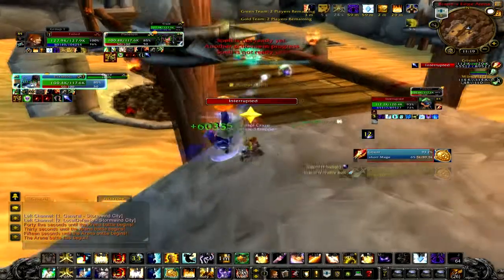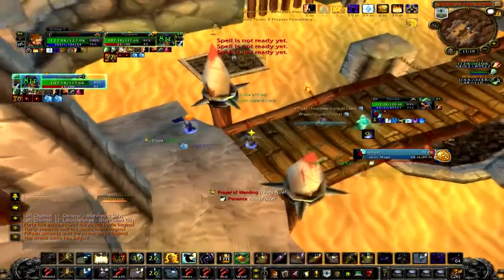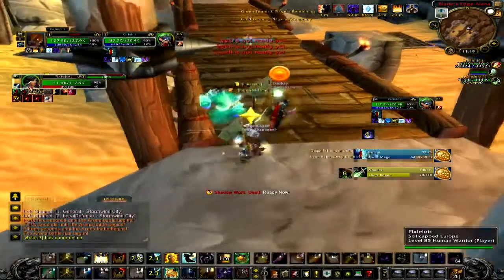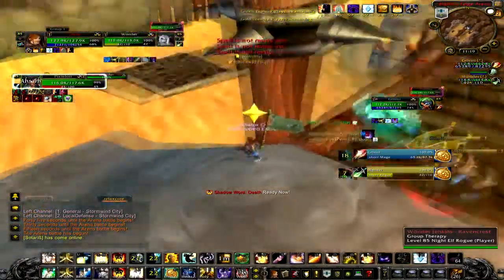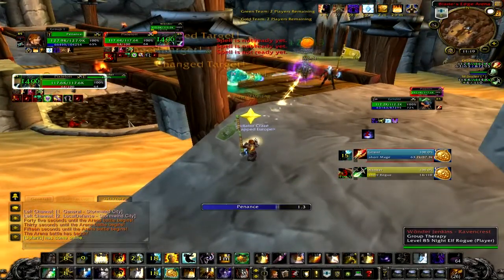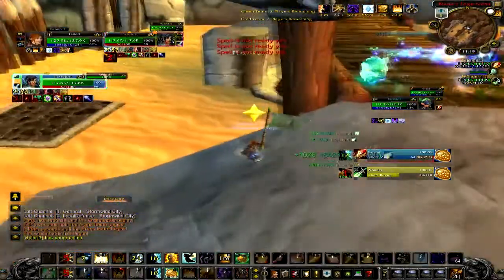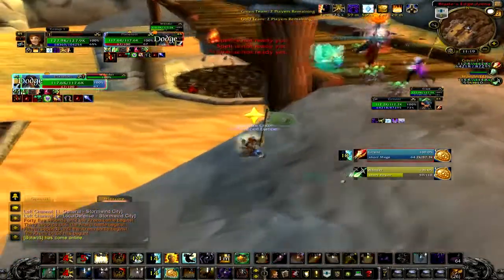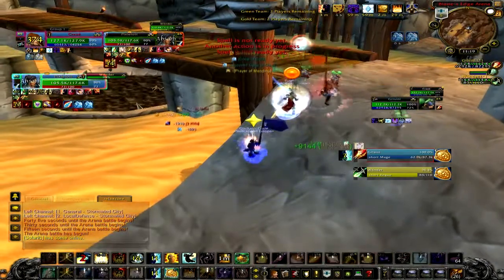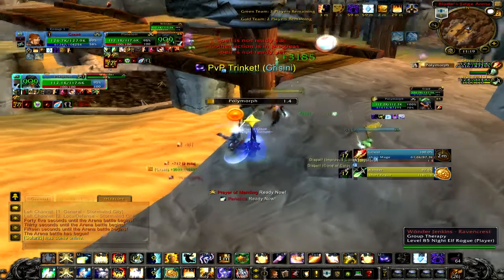The next thing I want to talk about is MSBT, which is my battle combat text. As you can see here, it's going crazy because I'm doing quite a lot of things. What I love about this add-on is it tells you exactly what you're dispelling, which is really priceless — it does it with the spell icon as well, so you don't have to read it, you just look at it and know what you're dispelling. It also shows how much you're healing, how much damage you're doing, and you can configure it an insane amount. It basically gives you a higher amount of awareness of the fight.